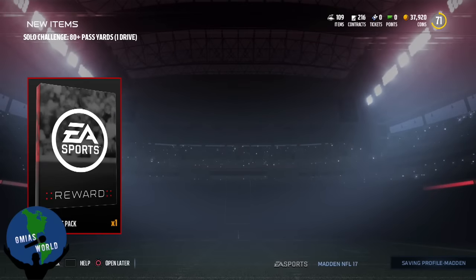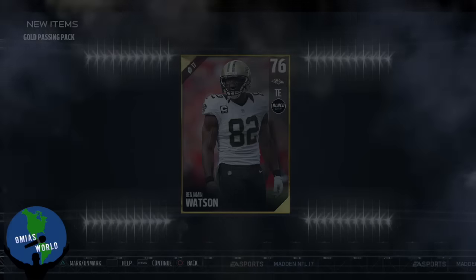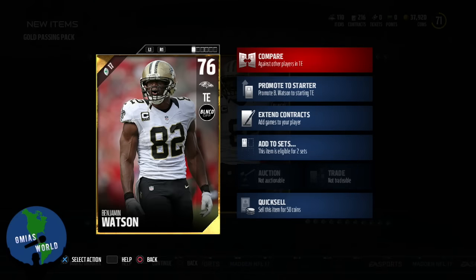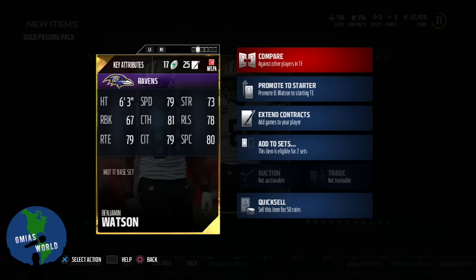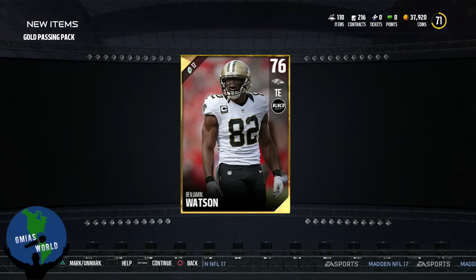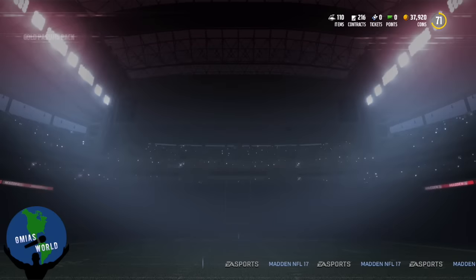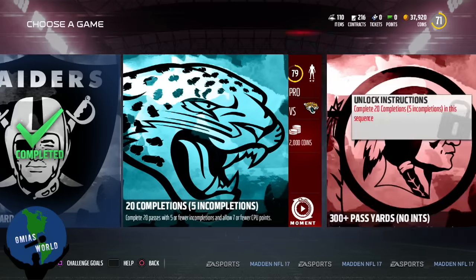All right, 80-plus yards — Gold passing pack. Let's see what we got. Benjamin. What? Balance off. Bro, what the hell am I — I can put him in sets? All right, he's going to go for a trade-in. Ravens, Kamar Aiken. All right. He could definitely go into a set. That dude's a bum.